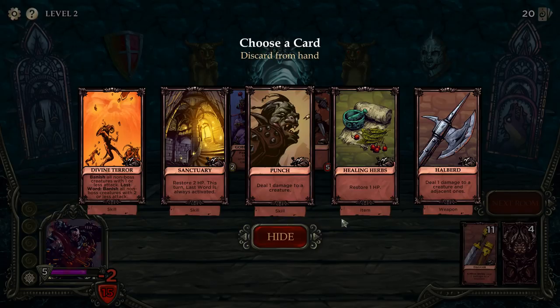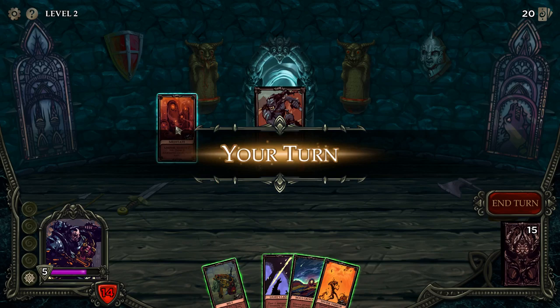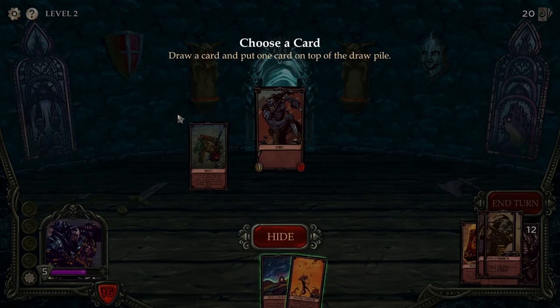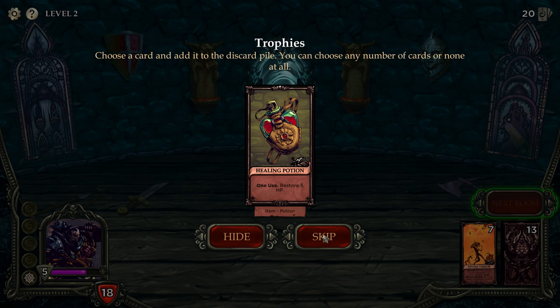Discard a card. Last word is always activated — so we can just banish him instantly. That worked out quite well. We have quite a lot of good healing. Just banish him as well. I'm not going to take a potion — I think we've got enough healing.